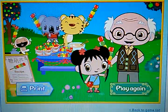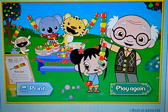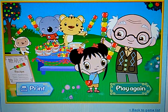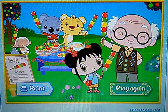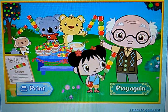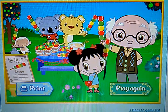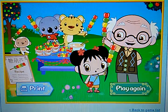You helped Ho-Ho and me collect all the apples we need to make Ye Ye's delicious dessert! You make my heart feel super happy! And look — Ye Ye's happy too! Do you want to taste the dessert we made for Ye Ye? Click print to print out the recipe and ask a grown-up to help you make it! Or click play again to collect more apples!